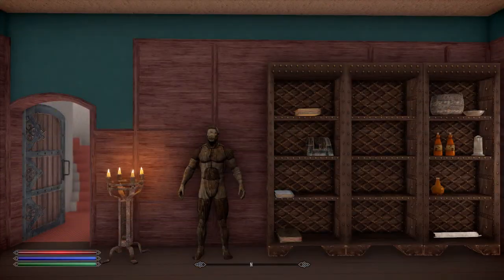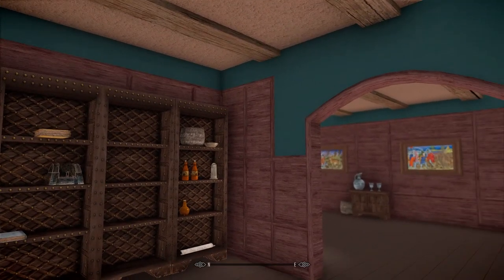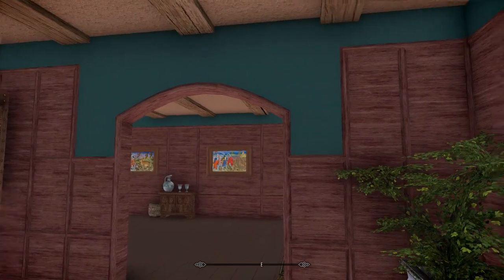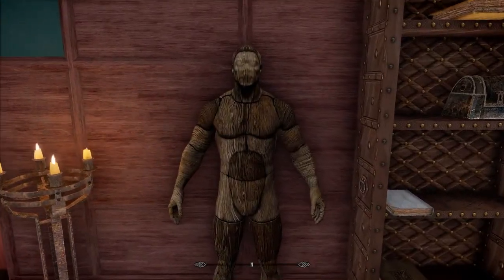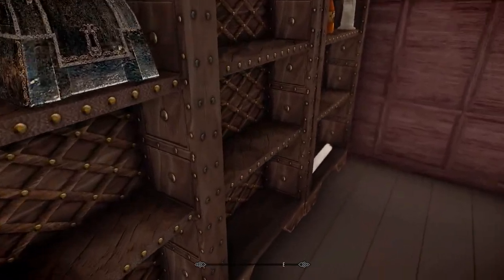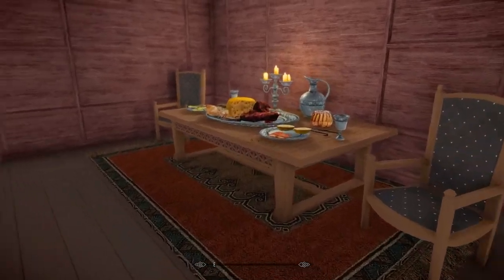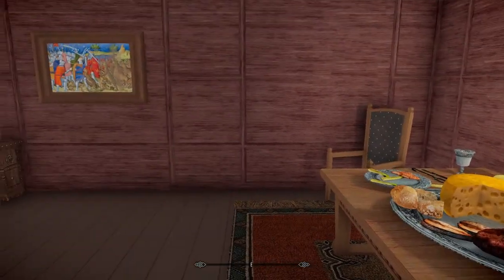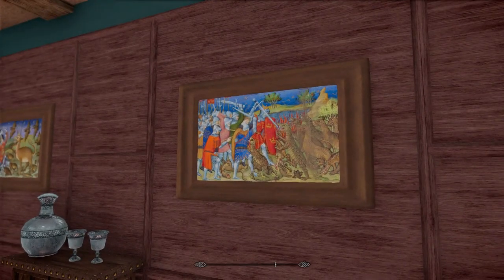Here we are in the main house now, and that beautiful texture just continues throughout. I love the color scheme - it seems to go so well together. You do have a mannequin over here where you can put some armor, and some bookshelves. In here you've got a little dining table with food already set up. You can even take the food, so if you're playing survival mode there's some free food. I love these pictures - look how vibrant and colorful these paintings are.